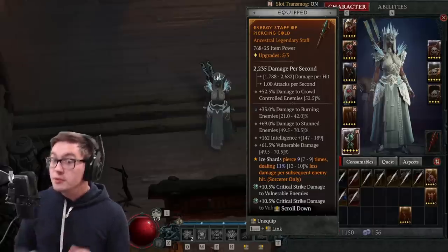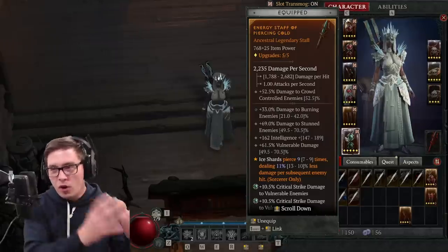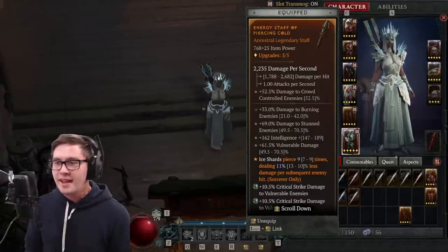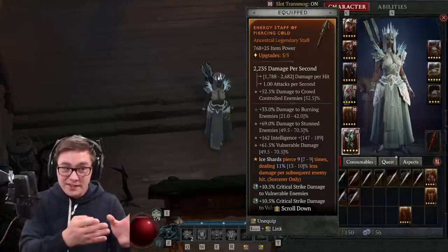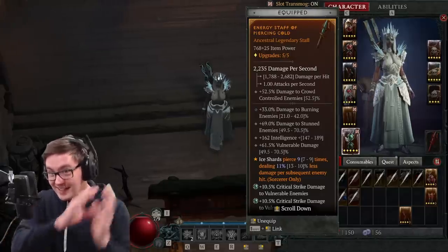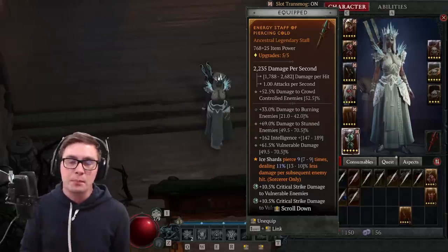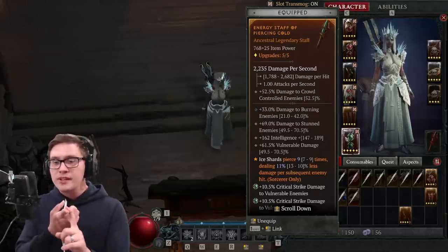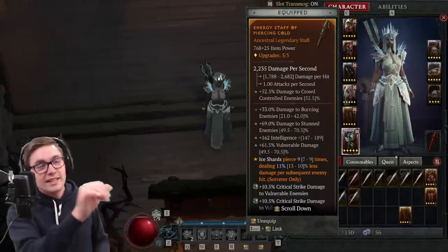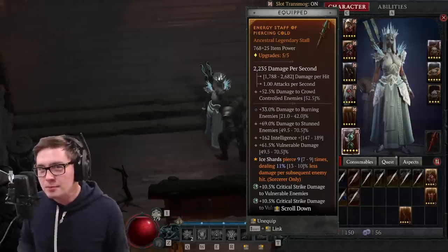As for the weapon, you can go for a wand and focus, but I just doubled down and went all in with this ice shards piece. It's got a lot of damage to vulnerable enemies, and I want my ice shards to pierce multiple times and mitigate the damage falloff for all of them. I know there's multiple ways you could build this, but you're going to want to look for vulnerable damage and cold damage — just pump up those numbers. If the damage per second is really high and it's got a good passive on it, you're probably winning.